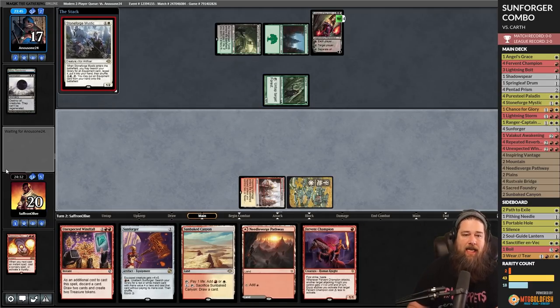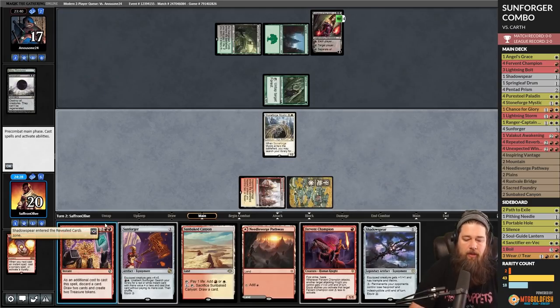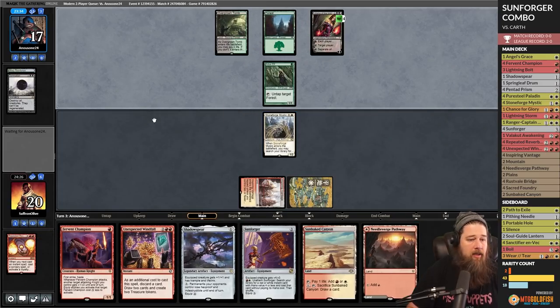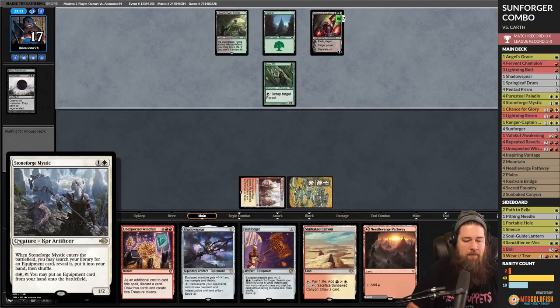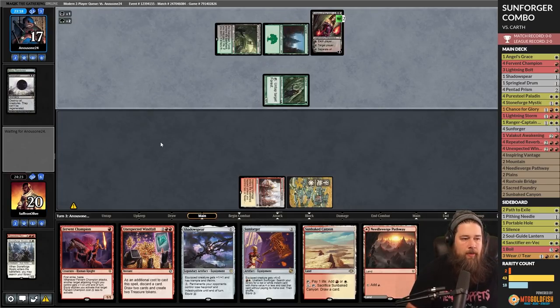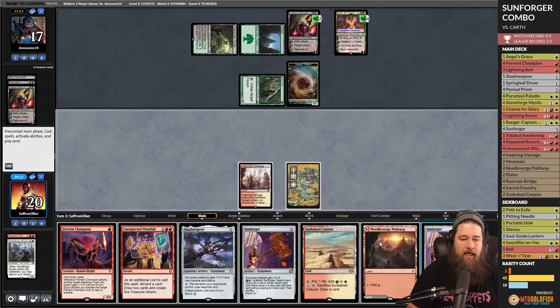Even more likely to be Karth — we're in trouble. We don't know if we can stop this Liliana from ultimating. Opponent pitches a Damnation. We'll play Fervent Champion — as a combo deck, it's always possible we just combo off and win. We grab Shadowspear to hopefully make our opponent think we're a legitimate Stoneforge deck. We're mostly afraid of this Liliana ultimating and don't have a way to pressure it enough — we need time.